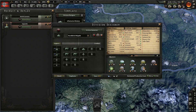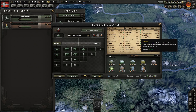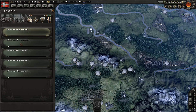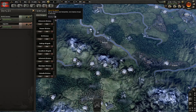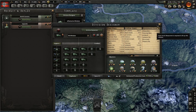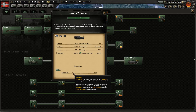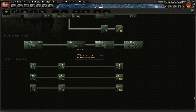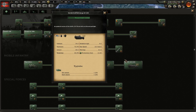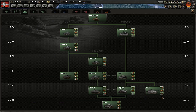When adding tanks, you're not only gaining breakthrough, speed, armor, and piercing — you're also adding hardness, reducing the damage this division receives from soft-attack-based divisions. You can also add mechanized units: motorized starts at 10% hardness, and the first mechanized upgrade doubles it to 20%. Higher mechanized tiers offer 50%, 60%, and 70% hardness. Pairing mechanized three with modern tanks makes your division very hard, meaning very little damage from infantry soft attack.